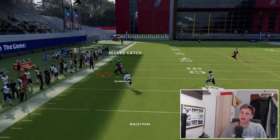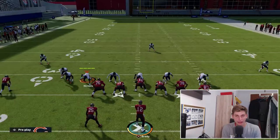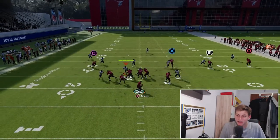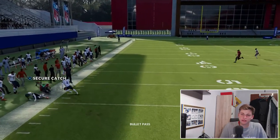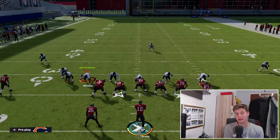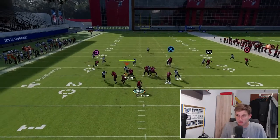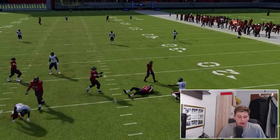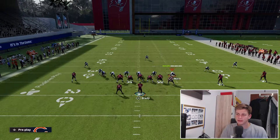Gronk takes forever to get there, so if it looks like that, don't throw it - that'd be a pick. If you have a really fast quarterback you can roll out of the pocket, which makes it a lot easier to throw this ball. I'm getting shedded and I'm going to have to block these guys because it's getting ridiculous. I want to show you something really cool.